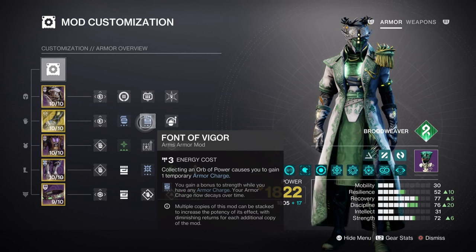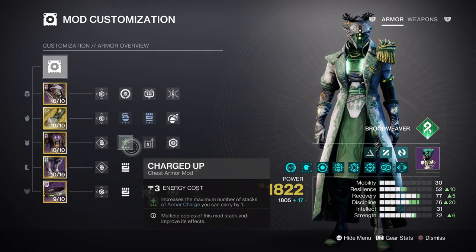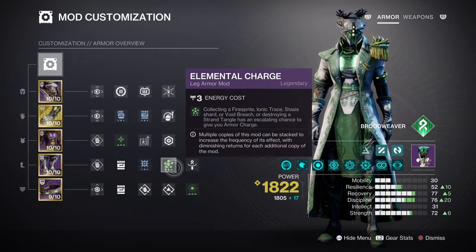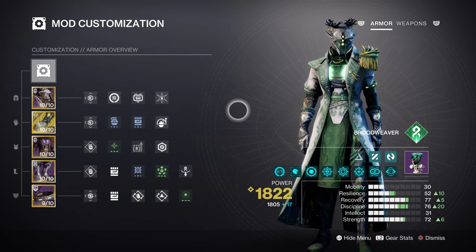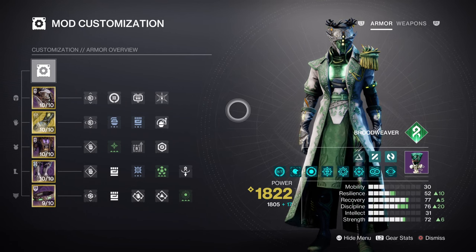This section covers the additional mods and armor charges used in the build. Charged Up gives you a plus-one to charge stacks held. Next, you want Kinetic Siphon as an elemental charge mod so that you can produce Orbs of Power on kills and Tangle usage. This leads into the Kinetic Weapon Surge mod for a 10% Kinetic Weapon buff when active, and then a Time Dilation mod for extended time-based mod usage. Lastly, having Heavy Ammo Finder, Reserves, and Scavenger is a must with the heavy weapon we are using, though of course this is optional.